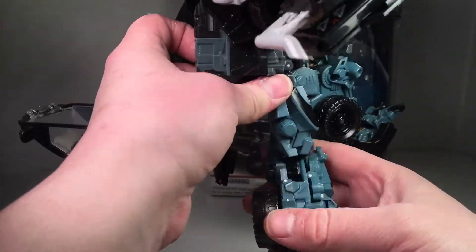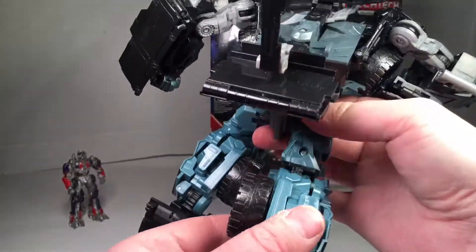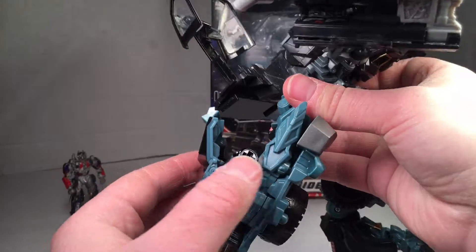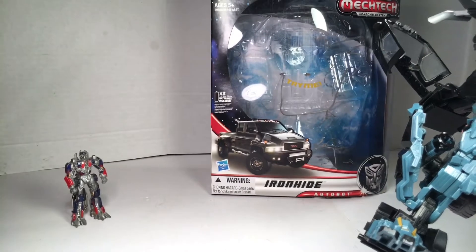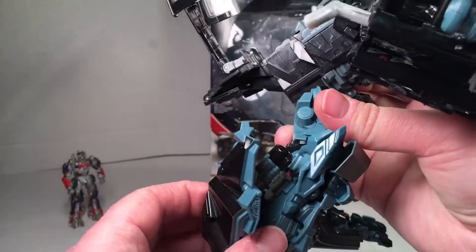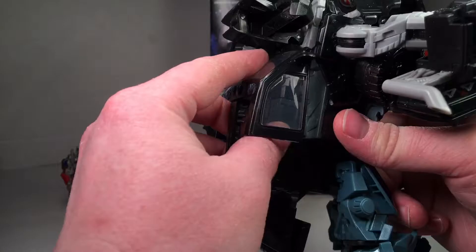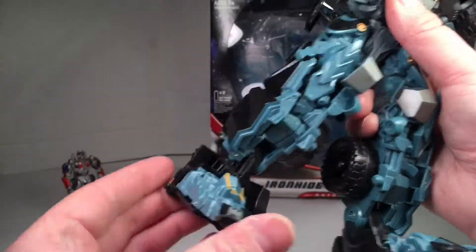One knee only has one click, so what you have to do is dremel or cut out this spot so he can bend — because he does have the ratchet and the joint there. This is just a malfunction on Hasbro's part because of the chest gimmick. There's also a missile in the box you can pop in afterwards — pretty cool gimmick, it just works on its own. But it's not cool enough to justify messing up the articulation.